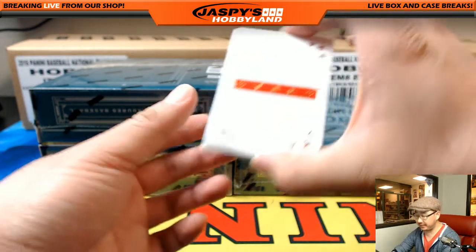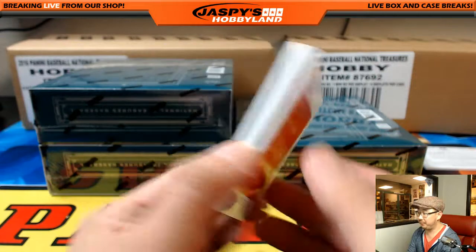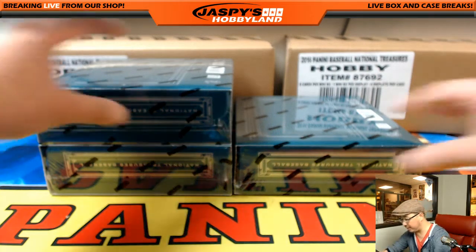The book is Big Papi, 82 out of 99, David Ortiz. Got the relic there — navy blue of the Red Sox. Nice. David Ortiz going to Derek Watley with that book. Nice, great start in the first box.